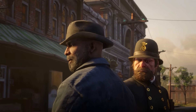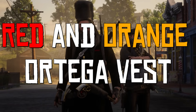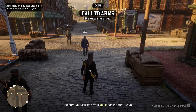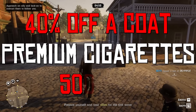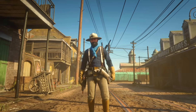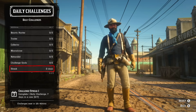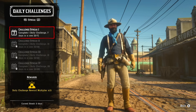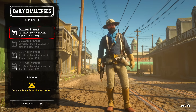Reach wave 10 in Call to Arms to receive the red and orange Ortega vest. And the last reward: complete three daily challenges to receive an offer for 40% off a coat, premium cigarettes, and a bonus of 5,000 experience points. I like this one because 5,000 XP is good for beginners — it could be a few levels — and it encourages them to complete daily challenges. Having a daily challenge streak is a great way to earn a lot of gold in Red Dead Online.